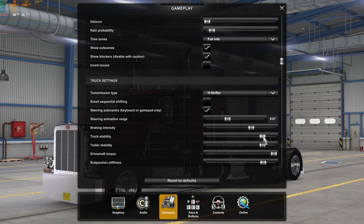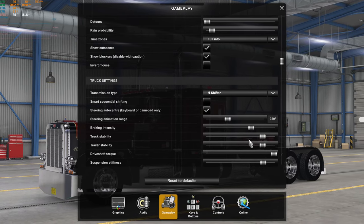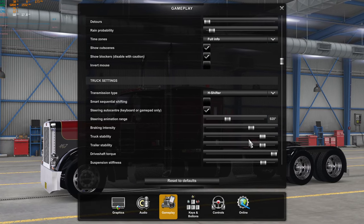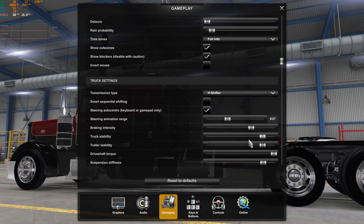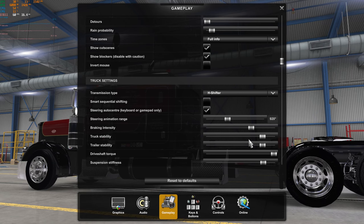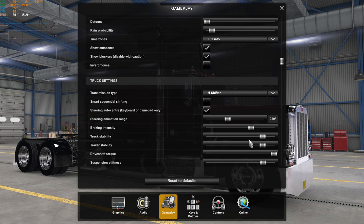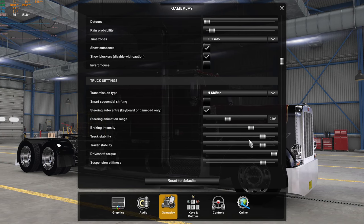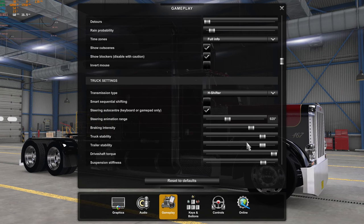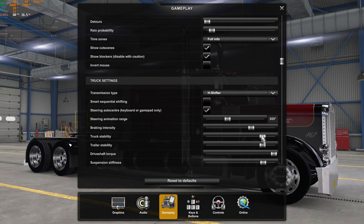Truck stability — I turn it down a little bit, and trailer too, because I like when you go into a corner too fast and the thing starts to lean and you think 'whoa, that's getting scary' — you slow down so you don't dump it over. Trucks aren't notoriously unstable unless you've got a really top-heavy load. I find those settings mean I don't have to mess with them much. I don't like driving in race mode.